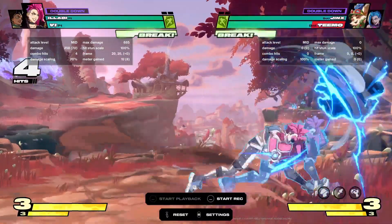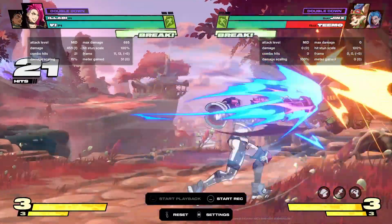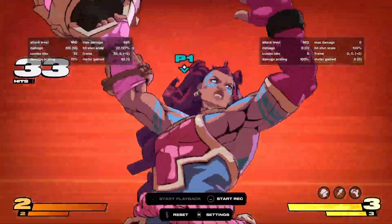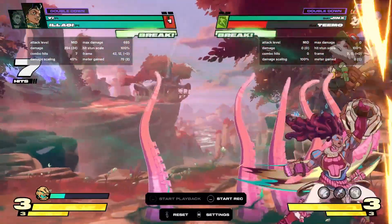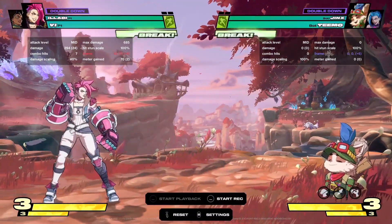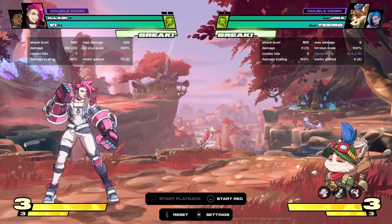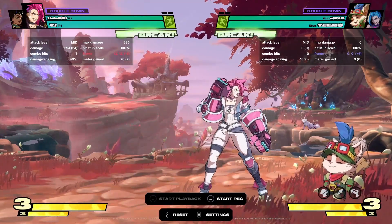One of the combos I like to do with Vi and Illaoi in the corner — this one's a little bit harder but it lets you set up some pretty cool stuff. I actually don't know if that works on Teemo because he's small as hell, but basically you can hit her S2 three times during that and set up a ton of tentacles in the corner. It gives you a really good setup and it actually offsets the timing of some of them so the tentacles don't all hit at the same time, applying more pressure. You can also go into the damage route — it already does a ton of damage as is.